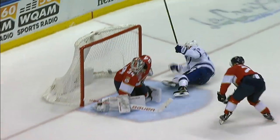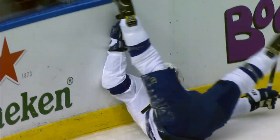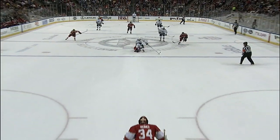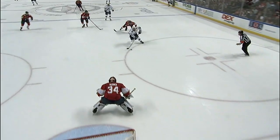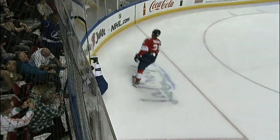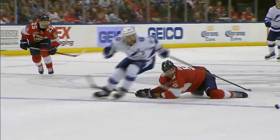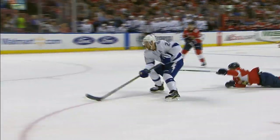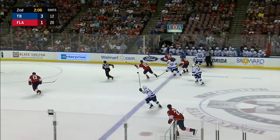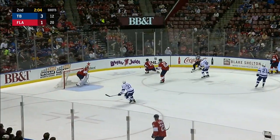Callahan realizes that Ekblad's got to turn and go. He just turns the jets on and doesn't give up. Ekblad tries to swipe the puck away — he has one chance at it. Callahan did a heck of a job here. And how about that on the backhand? Reimer was expecting him to move it to the forehand. I've seen Ryan practice this in the shootout drills they do in practice — a heck of a job there.